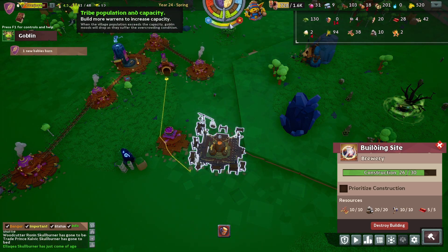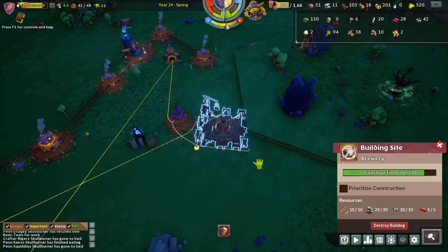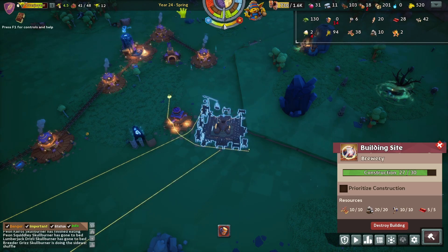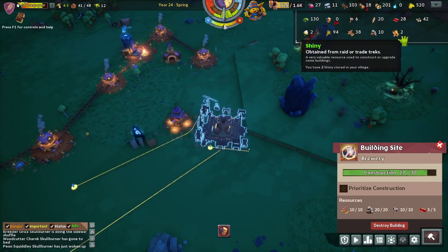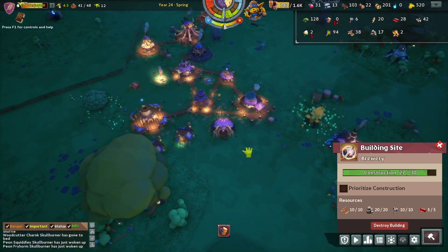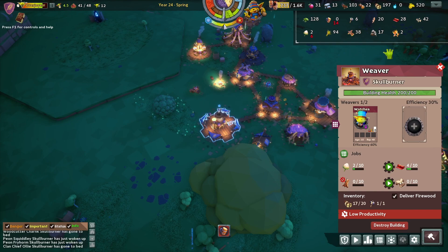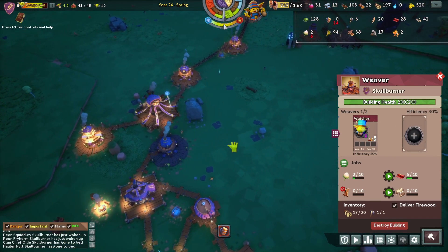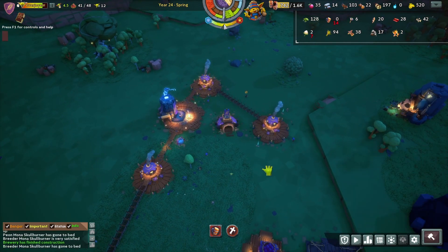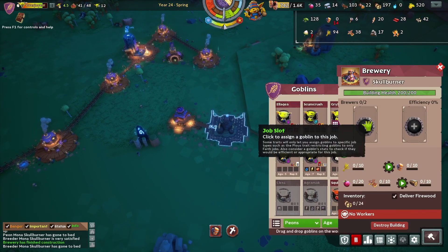More adults joining — we are going to need another warrens pretty soon. Coming to finish off the build on that. Coming to the end of spring and we've got surplus stone, which is good. Our weaver is on low productivity but that's fine — we don't go through a lot of cloth at least at this stage. We've only really got the one temple that uses cloth, though we are going to have more temples later on. Finally our brewery is done.